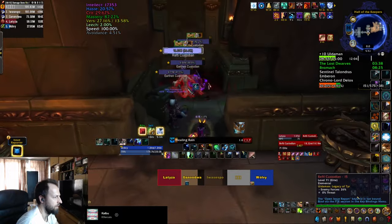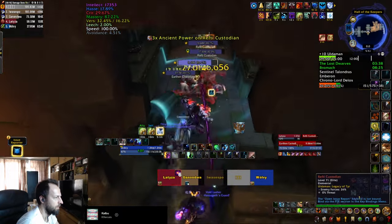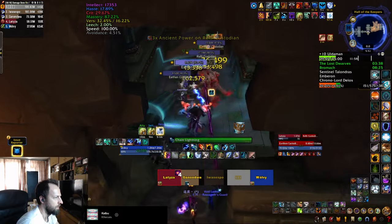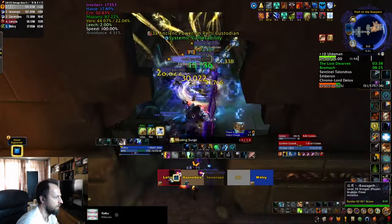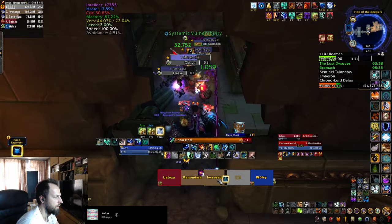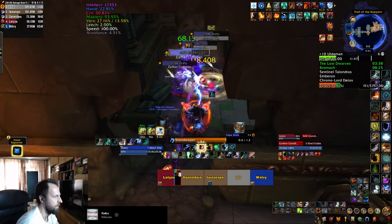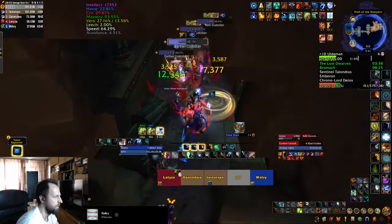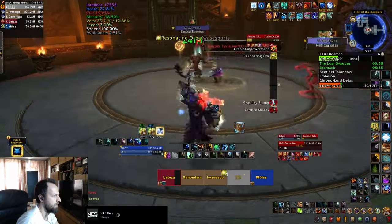After the boss you get to fight some custodians. The earthen ones cleave, so stay behind them. The rift ones have a jagged bite — a stacking bleed on your tank that could get pretty nasty if you do not stun them, as that ability is not interruptible. They also keep getting enraging stacks doing more and more damage, which continues until you stun them. They're also quite slow, so there are some strats where you can just pull them on top of the next boss.